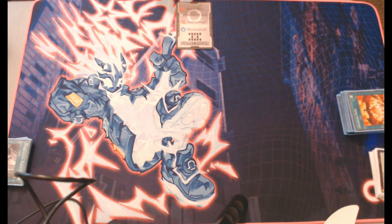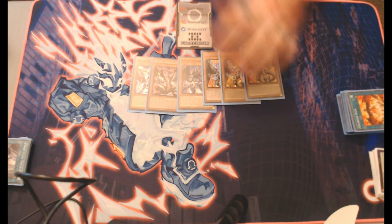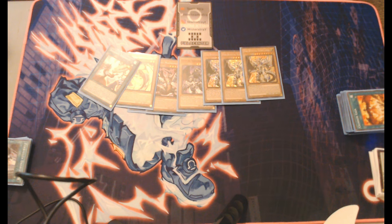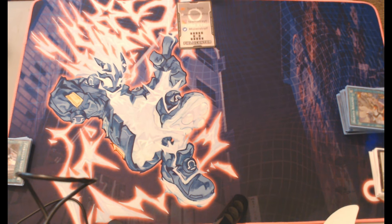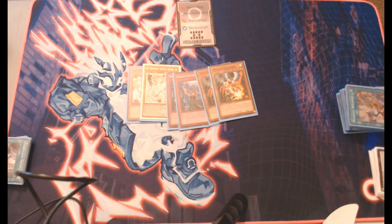Now for the dragon package: we've got Druistaff, Magnum Up, and Sarnier — one copy each — plus three Libellion. Apple Dragon and Regained Apple Dragon are kind of crazy because they come up a lot. I can search and recycle them. If I get Apple Dragon and Rotation I'm making two Level 10s pretty easily. It's also another floating tuner in the deck besides Vision Resonator. Hand trap lineup is two Ash, two Imperm, two Droll. Normally it'd be three of each, but that would put me at 45 cards.